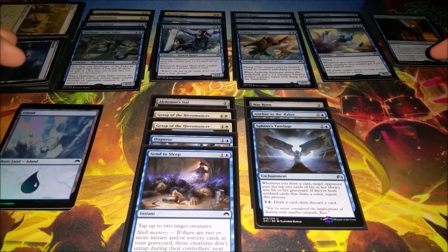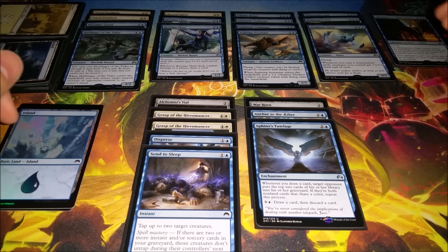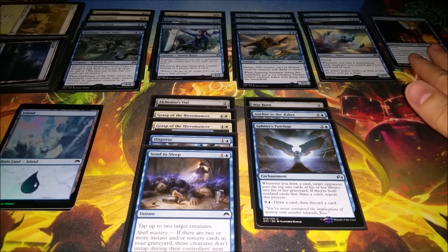I had a lot of bounce, a lot of redundancy — had two of a lot of things. Basically, casting Soulblade Djinn with a Ringwarden Owl or Jace's Ingenuity meant somebody already has prowess and you get double prowess. I'd cast War Horn and then bounce the thing and everything's getting plus two or plus three and then swing.